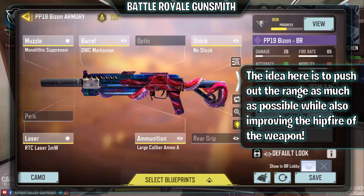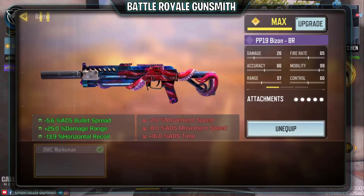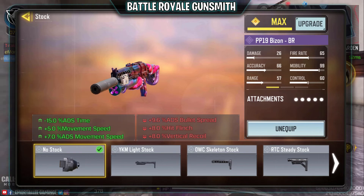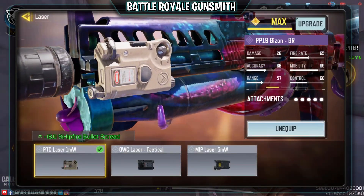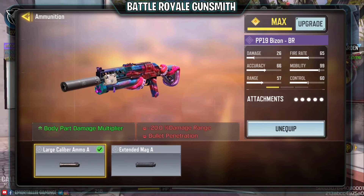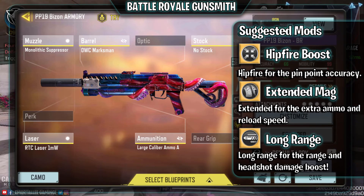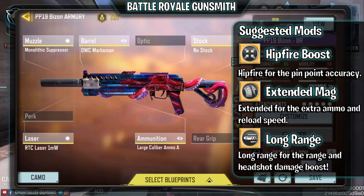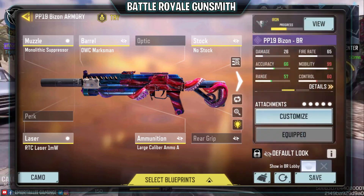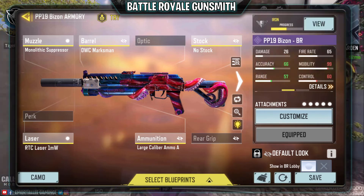For the BR build, the goal is to push out the range and improve hip fire. Monolithic suppressor for range and silenced. I've gone for the marksman for extra range - I want that extra range here. No stock for some extra movement. Hip fire laser and hip fire - those go together in BR. And of course large caliber ammo - it's worth it, especially when you're hip firing on those legs. For mods I'd recommend the hip fire boost for pinpoint accuracy, the extended for ammo and reload speed, and the long range to push out range damage further, especially for that headshot damage boost.